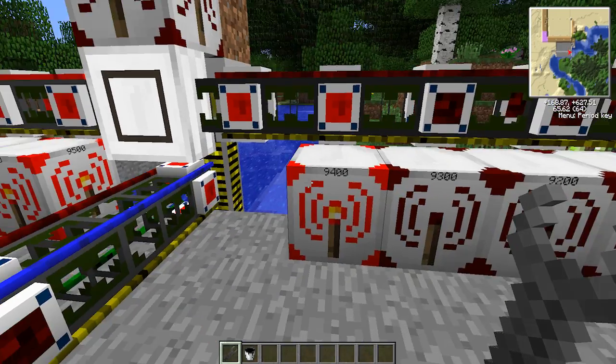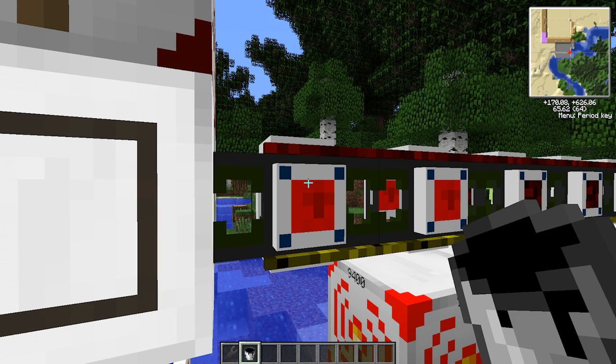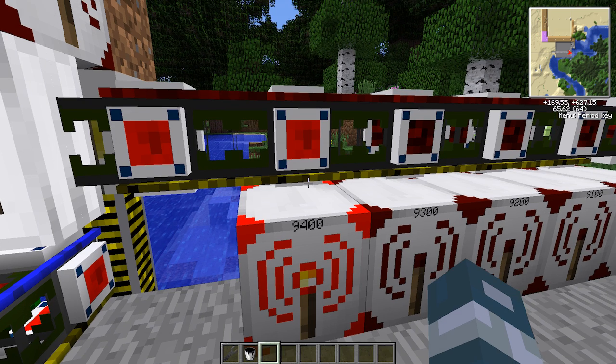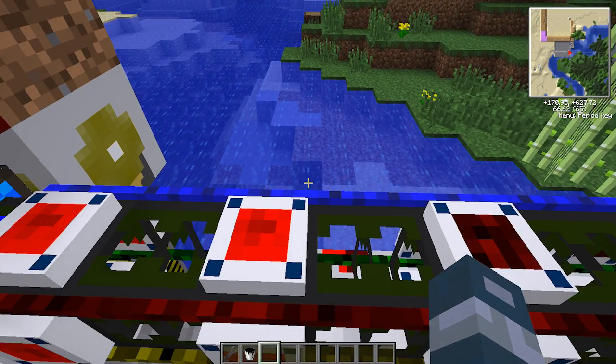Each pipe can only send out four signals. And if you look here, it's showing me the status of the engine and it's giving out the signals for the status of the engine. So right now blue is being outputted, and it's also sending a blue signal to the pipes. If you look up here the blue is on, and this is receiving the blue signal and it's sending a redstone signal. Now you cannot put bundled cables on this, which is unfortunate.